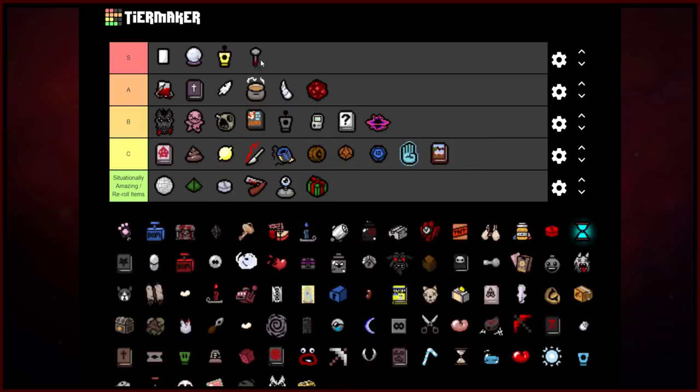The Nail — get on up there, S-rank all the way! It gives you damage, it gives you the Stompy effect, it also gives you the Leviathan transformation, and it gives you a soul heart. What else could you really want from a spacebar item? The Nail is amazing — S-rank all the way, period, point blank. That's where it goes, that's where it stays.